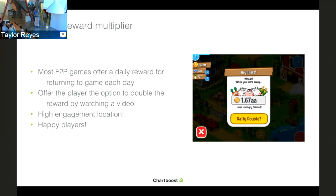The third placement is the daily rewarded multiplier. Most free-to-play games offer a daily reward for coming back every day. If you offer the player the option to double or triple that reward, they're likely going to do it. The example I have here is from Farm Away — when you come back into the game, you can watch the daily double to double all the currency you earned while you were away. This is a very high engagement location. Who's going to turn down spending 15 to 30 seconds to watch a video to double their earnings? Very happy players and more currency in the game.